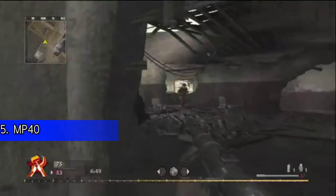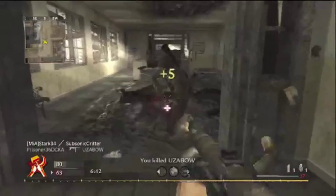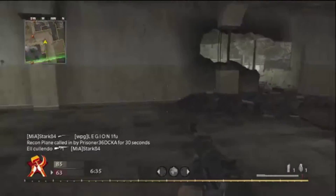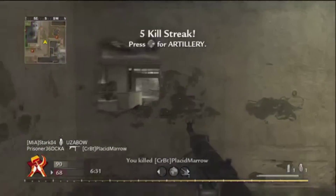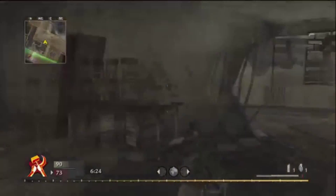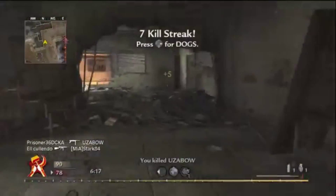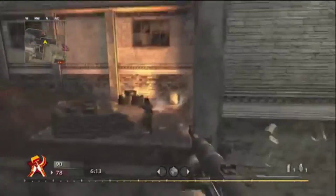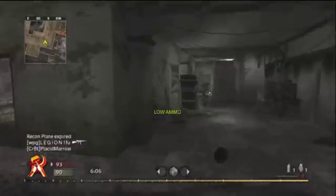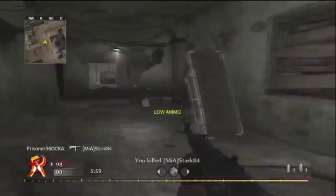Coming in at number 5 was the MP40 from Call of Duty World at War. This gun was ridiculous — it almost ruined the game as a whole because if you used any other gun, you were at a disadvantage. When you equipped Round Drum and Juggernaut to the MP40, the clip size became that of an LMG. You then had Juggernaut and could still get 2-hit kills from very far away. The base damage of the gun was 42 and the range drop-off was ridiculously long. The crosshairs were so small that you really never needed to aim down sights — you could aim across the map and get a 2-hit kill with Juggernaut on. It was ridiculous and made a huge problem in the game.